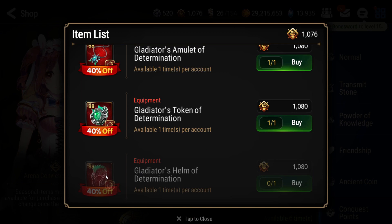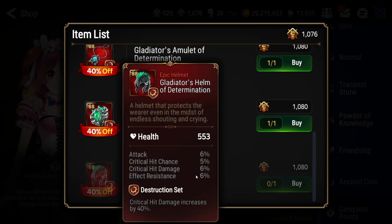If you have the free crit damage set that you get from the Labyrinth by completing the Nyx Seed Stage 5, you can also get the helmet from the conquest shop, which gives you pretty good substats.